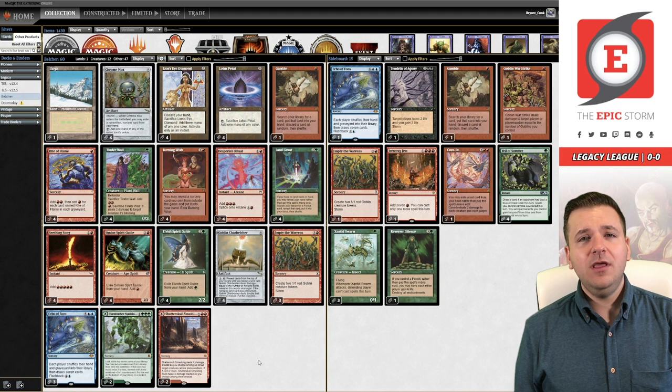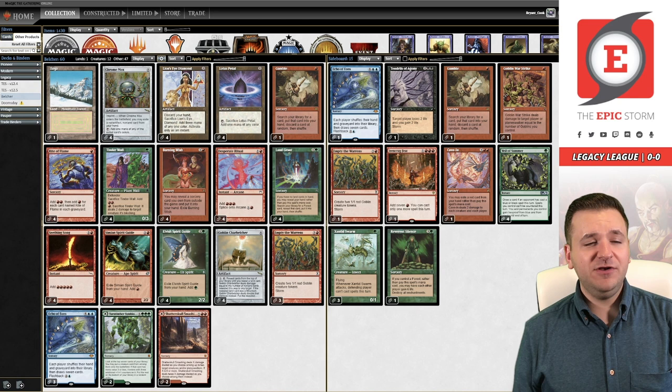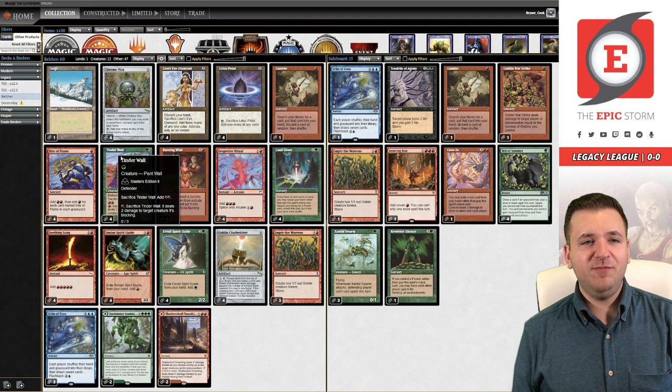Echo of Aeons has a flashback for two and a blue — Lion's Eye Diamond says discard your hand at three mana. Lion's Eye Diamond perfectly casts Echo of Aeons. When we go through the deck it's just a bunch of mana accelerants: Chrome Mox, Lotus Petal, Rite of Flame, Tinder Wall — which is a spicy one because you can cast it past the turn and then on your next turn use it.